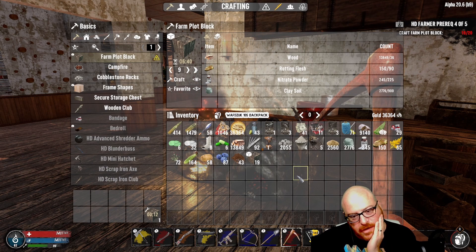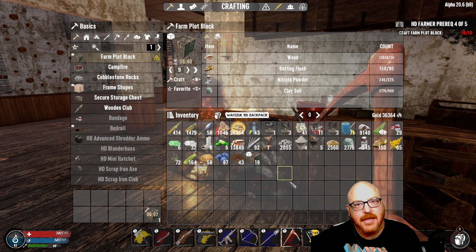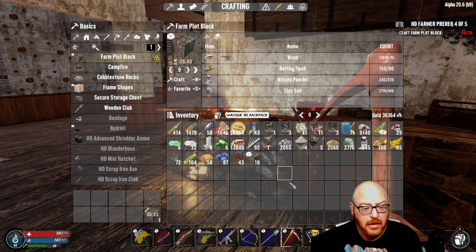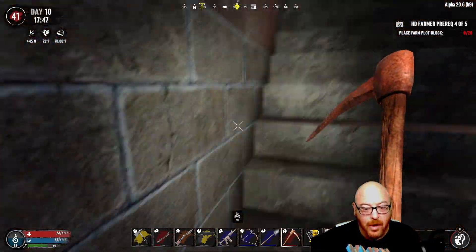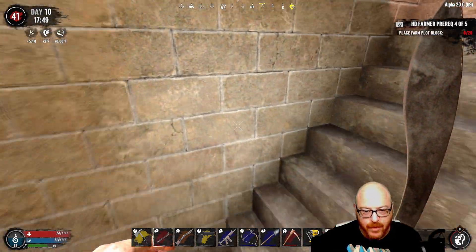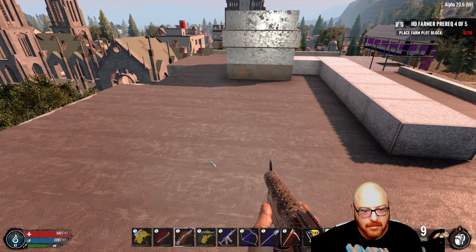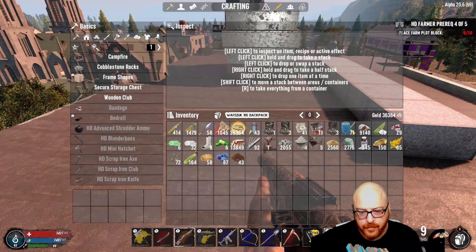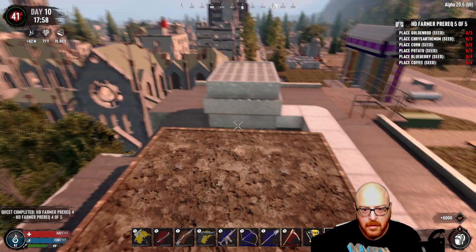All right, we're closing in on our 20 farm plots. Once we get done, we'll just need to make some seeds, plant them, and we're done with this quest line altogether. And we will get the best upgrade that we can possibly get with this shotgun. We are definitely moving up in the world once we get these down. So let's go ahead and place these.